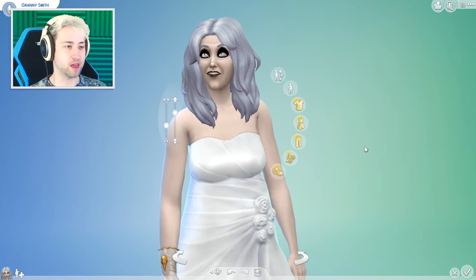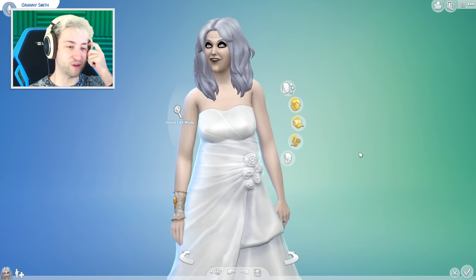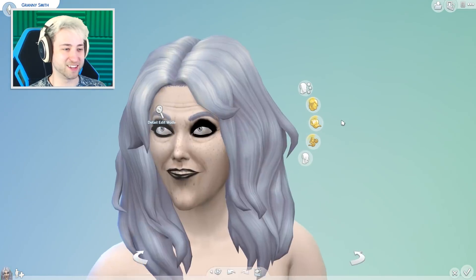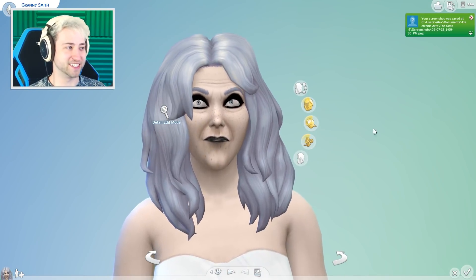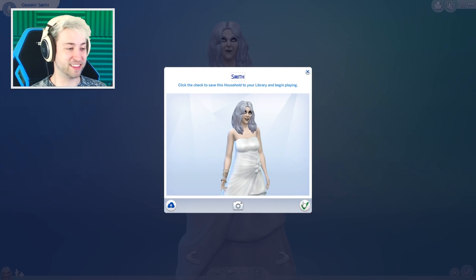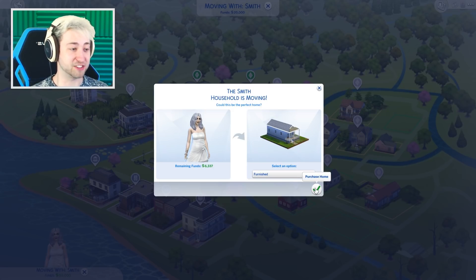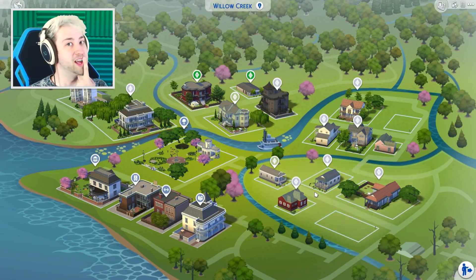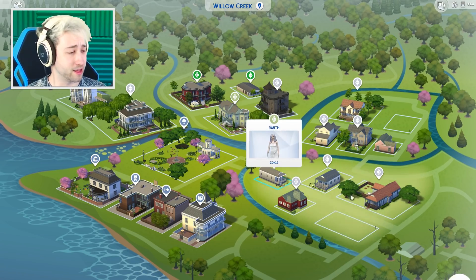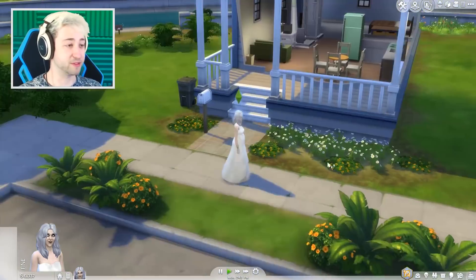Here is Granny Smith. I gave her a bit of a frown. I elongated her face as well. Quite horrific, honestly — it's terrifying. Shall we take another picture? There we go. Lovely. Let's say yes. Granny Smith. The Smith household. Lovely. Maybe we could add some other horror characters like Slenderman or other ones I can't think of right now. Let's play and suit up her house to be some filthy, horrific, broken mess of a place. Here she is. I'm very happy with this.